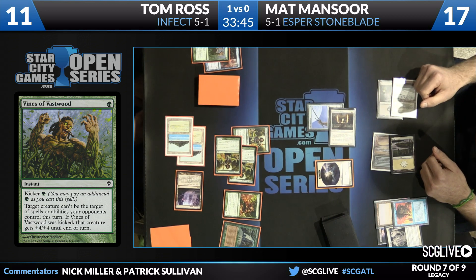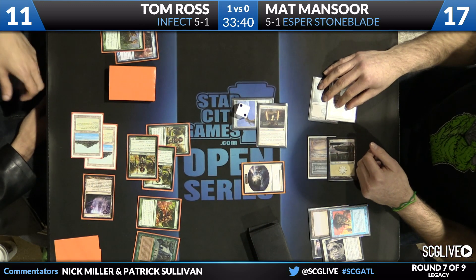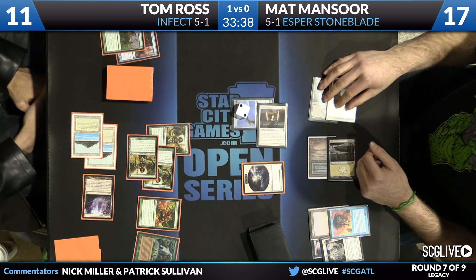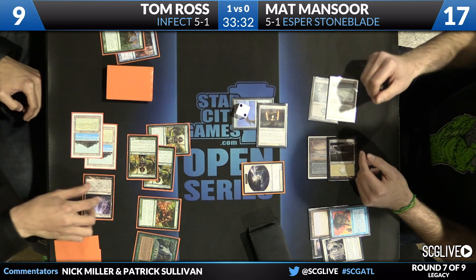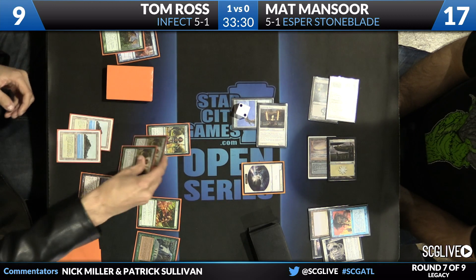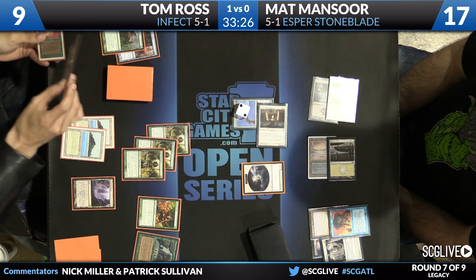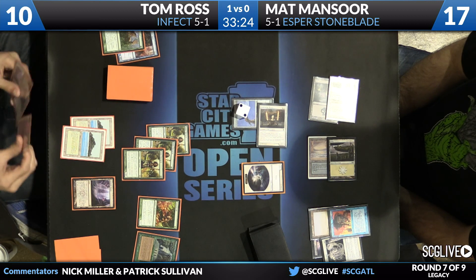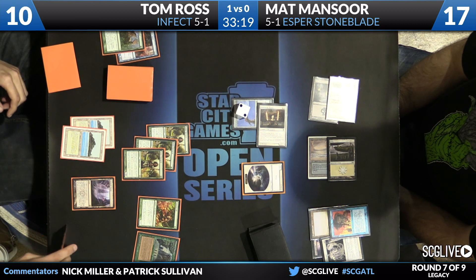Matt takes a damage to make sure his Jitte gets equipped and swings in. Tom looks like he's going to take the hit and try to slog through this Jitte. Two counters on the Jitte now — but even in Matt's seat you can't feel too safe. Tom has a litany of pump spells and various effects, so it's hard to know that even two counters are enough protection to prevent Tom from killing you this turn.